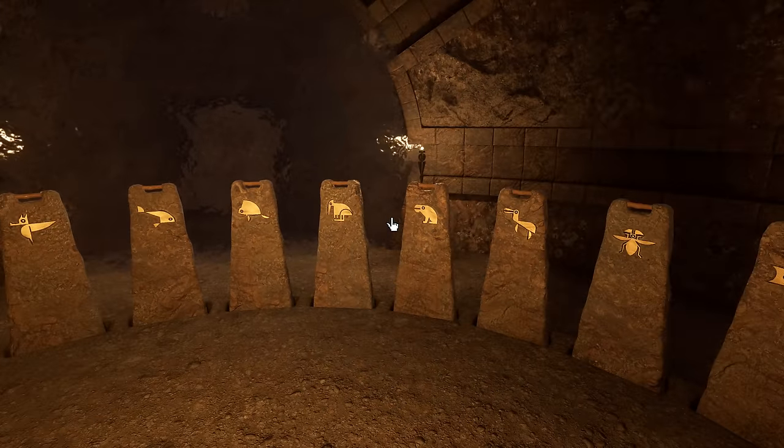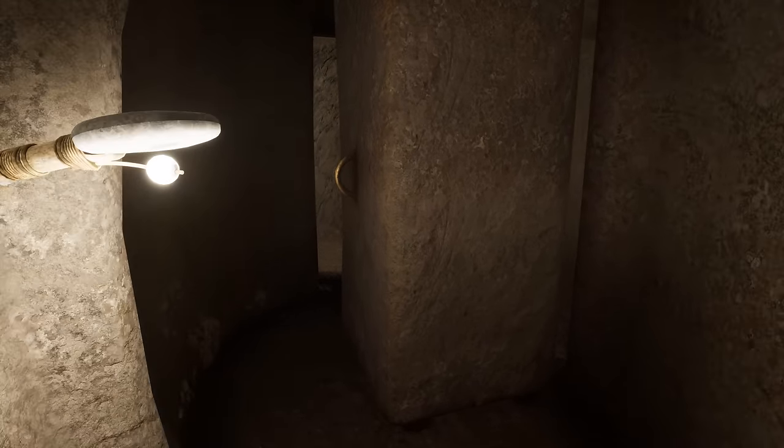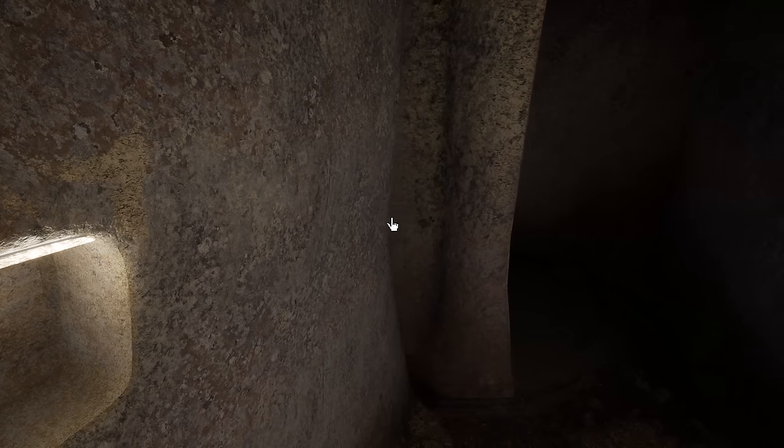Something tells me if we want to find the Moiety, we need to figure out what symbols to use here. This looks like it's kind of wet. Let's continue our exploration — guess we need to go back to the sub, but wait — it actually looks like there's a passage behind there as well. And there is a hidden passage, though it's a dead end. There's a switch here.